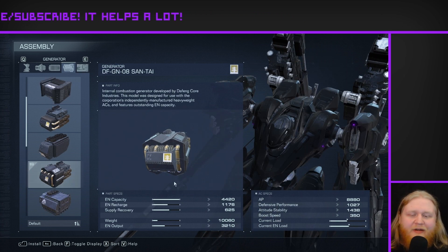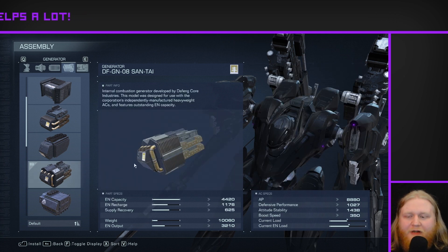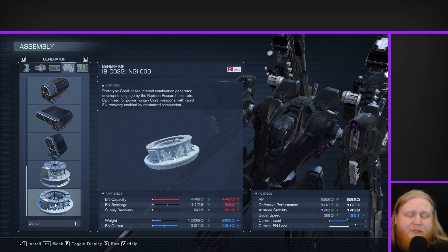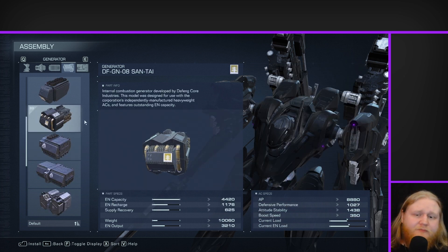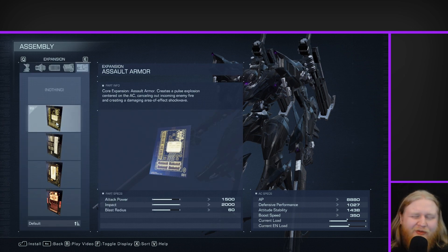For the generator, we are using the Sand Tide — super high energy capacity, decent recharge. It's a very good generator. Not really any other options; there are a couple that technically fit but are in my opinion downgrades. There's one with pretty much just as much energy capacity, but it's like the weird coral-base generator type. I haven't really tried using those, so maybe they're better than I think, but personally I'm just sticking with the reliability of the Sand Tide. For the expansion, I just use the assault armor — it's kind of whatever; I don't really use it that much at all.